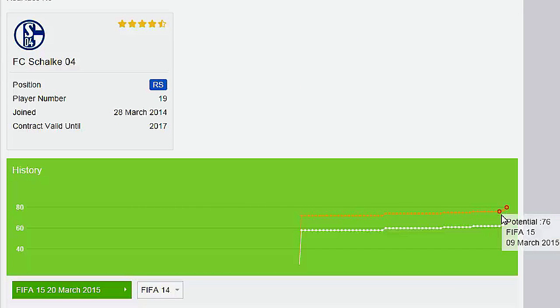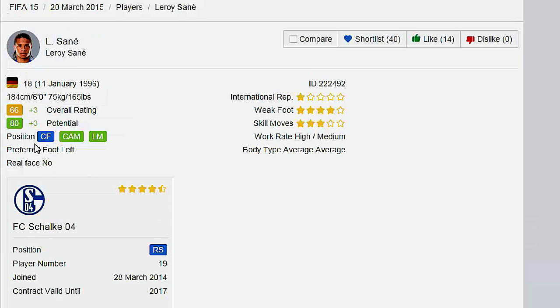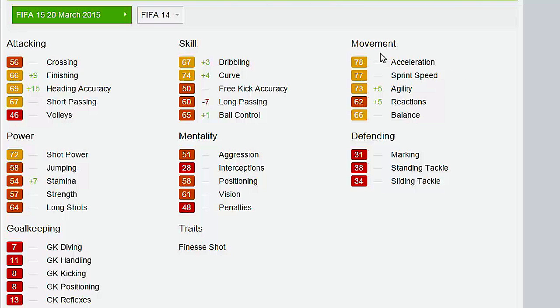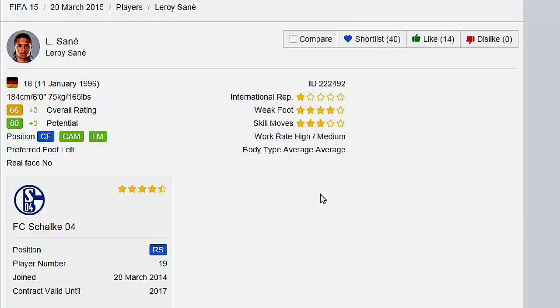Not that long ago he was at a potential of 76, and now he is all the way up to an 80 with a rating of 66. He can play center forward, CAM, and left-hand positions — 4-star weak foot. He's 18 years old and just gonna grow. Massive buffs: plus 5 agility, plus 5 reactions, plus 3 dribbling, plus 4 curve, plus 9 finishing, plus 15 heading accuracy, plus 7 stamina. EA put in generic stats and once he started scoring goals in Europe, they fixed it quickly.